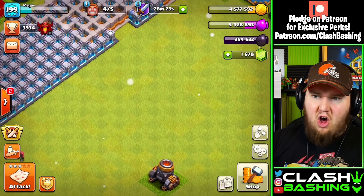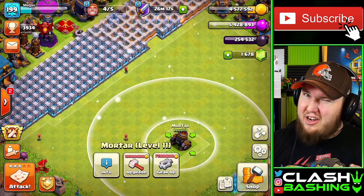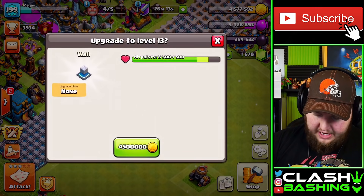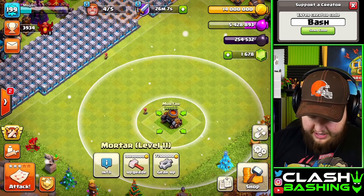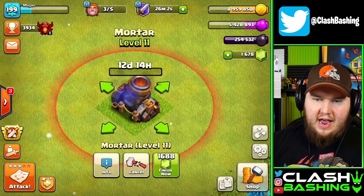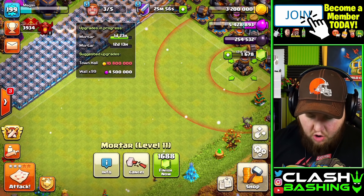We have a little bit of gold but we're not going to be able to farm up the 10.8 million gold to upgrade this mortar. I do have a rune of gold, so I'm going to go ahead and upgrade a wall with our gold first, then pop off that rune of gold which will fill us up. There we go — our final building upgrade right here, the mortar is going to upgrade and we will be a max town hall 12.